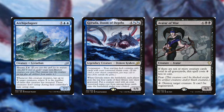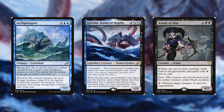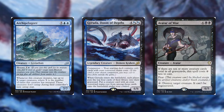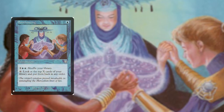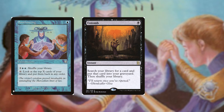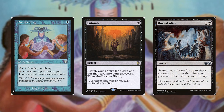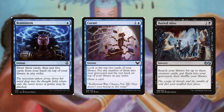After the fatty creature selection, the next need is ways to either put these fatties in the graveyard or on top of the library. Cards that allow drawing then discarding, tutoring into the graveyard, or scrying are useful — examples include Soothing Balm, Entomb from Eternal Masters, Buried Alive from Ultimate Masters, Brainstorm from Strixhaven, and Curate from Strixhaven.